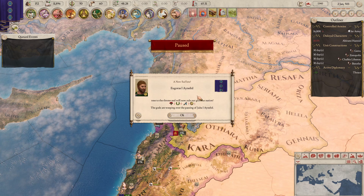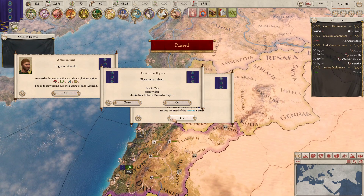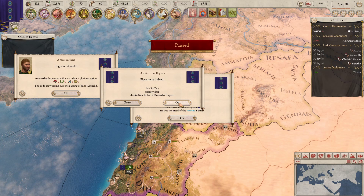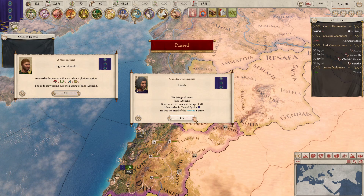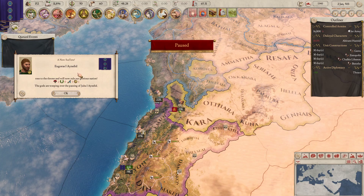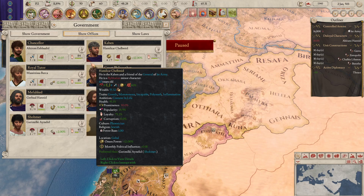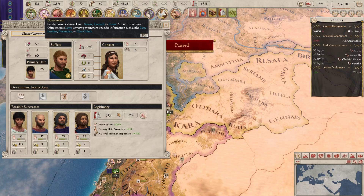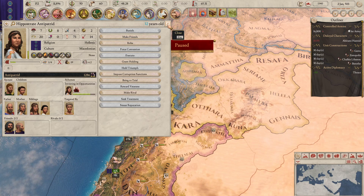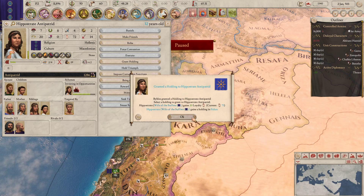Okay, I thought someone was declaring war on us then because of the normal lag, but of course it also happens when a new ruler comes into effect. So Amalek died — it is now our son. He's crap, he is awful. Two, no, three, one — he is the worst character I've had in a while. God damn it. Hope his wife is good. Thank God his wife is a pretty decent lady — I'm going to grant her a holding so she can like me.